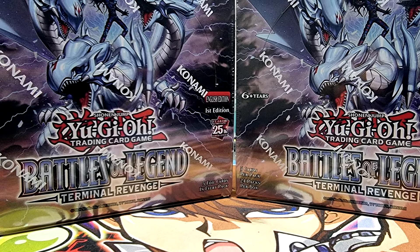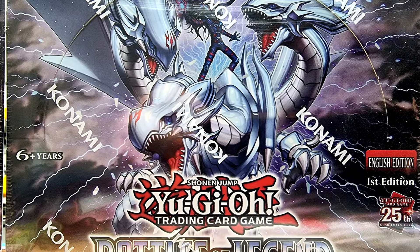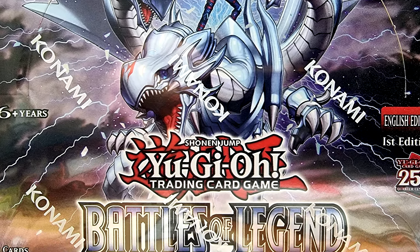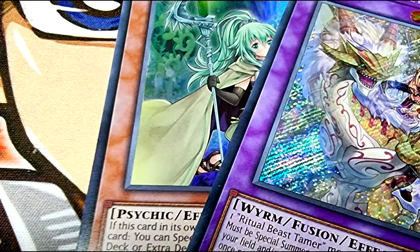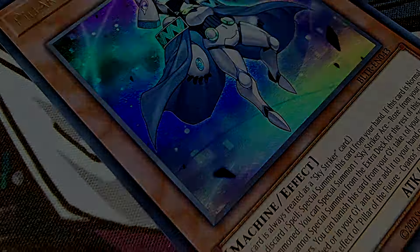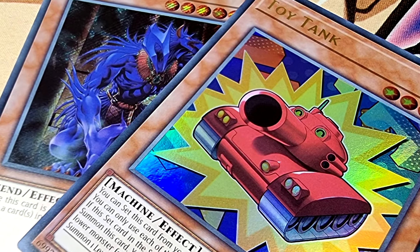Hello duelists, it's Joe here from Rufio. Welcome to the channel. For today's Konami sponsored content, we're going to be taking an early look at the brand new Battles of Legend: Terminal Revenge. I've been lucky enough to get my hands on some early booster boxes. We're going to see support for the likes of Ice Barrier, Gen-X, Infernoid, Ritual Beast, and of course plenty more.